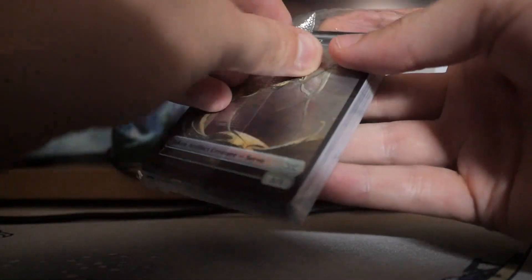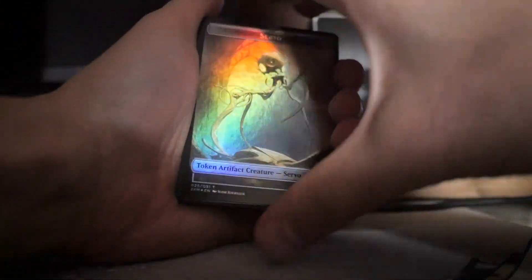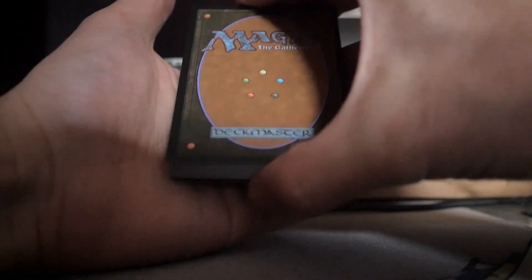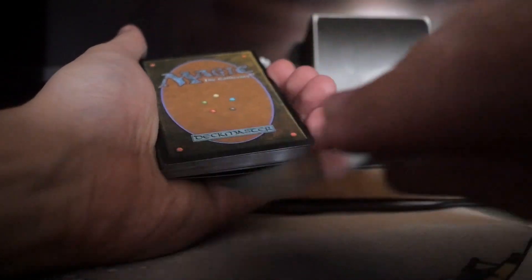We got a Crib Swap at the front there and we got a Servo token in the back. Let's crack this open. There are the lands in the back. So we know we have these two Servo cards — these are going to be foil lands. I'm going to put those there.